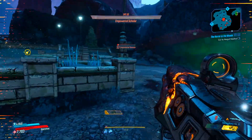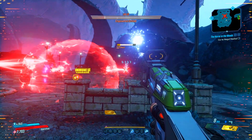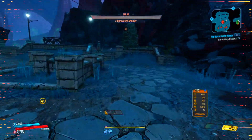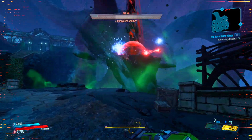For Stage 1, I would highly recommend using a fire weapon to unload as much damage as you can into this boss. Once you do enough damage, a shield will go up and you will have to shoot the crystals that are feeding into the shield and healing the boss. Once you destroy all these crystals, the shield will go down and you will have to unload again until his shield goes back up.